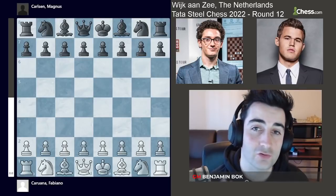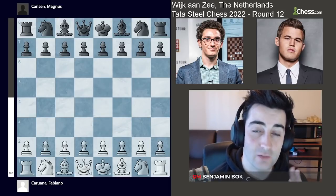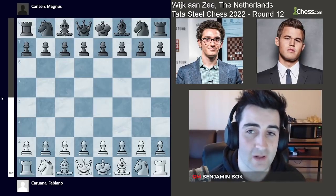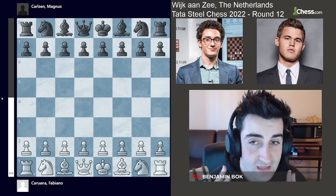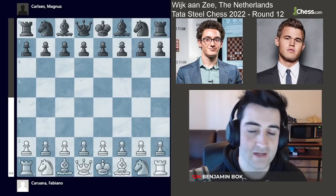Hello everyone and welcome to round 12 of the Tata Steel chess tournament in Wijk aan Zee, the Netherlands. In this video we'll have a look at the game between Fabiano Caruana and Magnus Carlsen. These two players have a lot of history — they played a world chess championship match in 2018 in which they drew all of their classical games, but Magnus won the rapid tiebreaker.